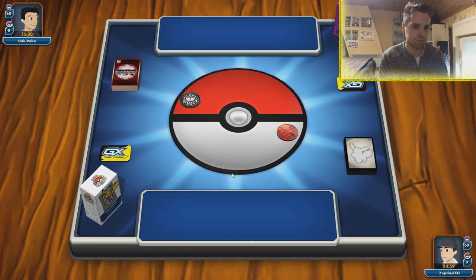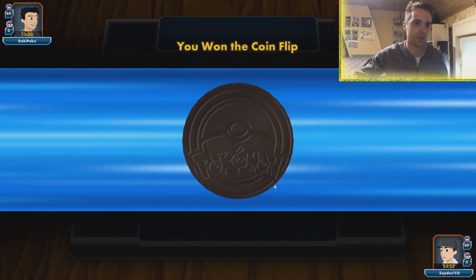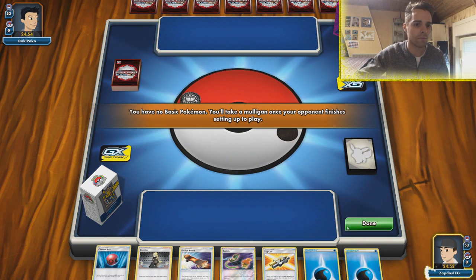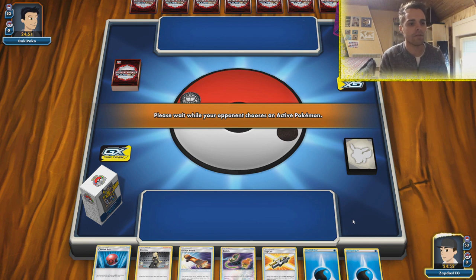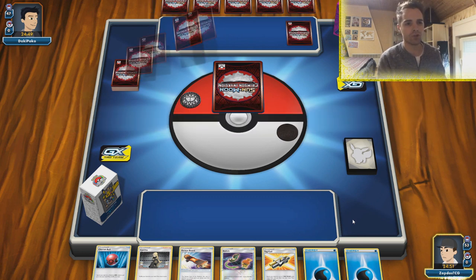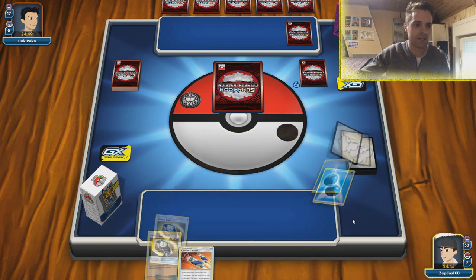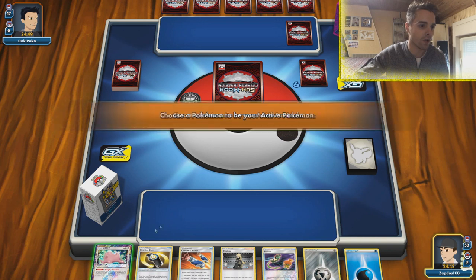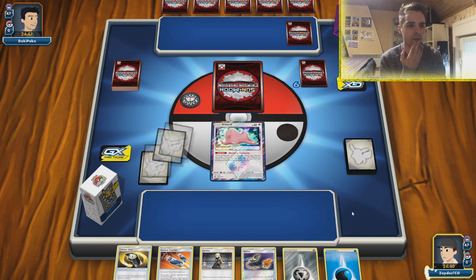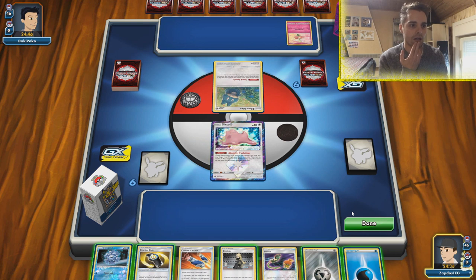We're up against... Psychic and Grass — we even saw some Fairy. We're gonna go first because we want to get energy onto ADP as quickly as possible. We start off with nothing, so the opponent gets an extra card from the mulligan. We do have a lot of basic Pokemon in our list. The opponent has Crimson Invasion sleeves — they've been around for a while. We start with Ditto, which is actually not bad. If we get a Water Energy onto Ditto, we can immediately evolve into Glaceon.